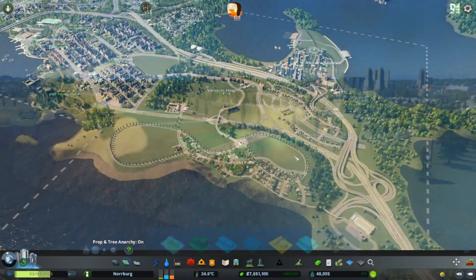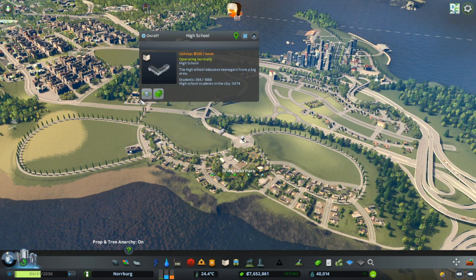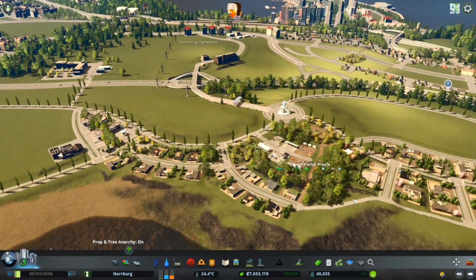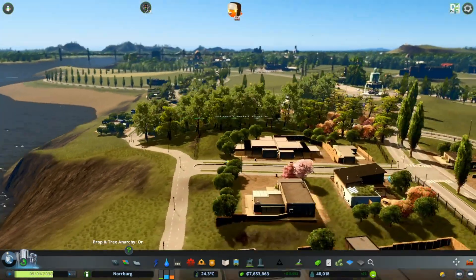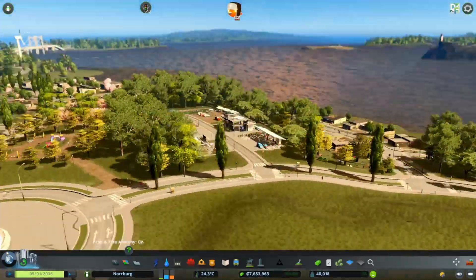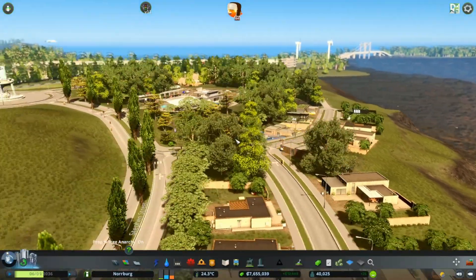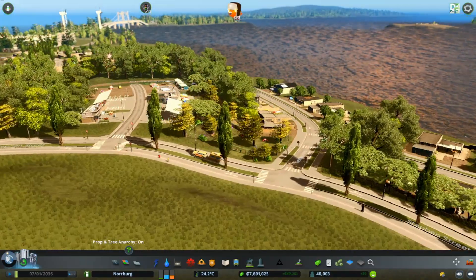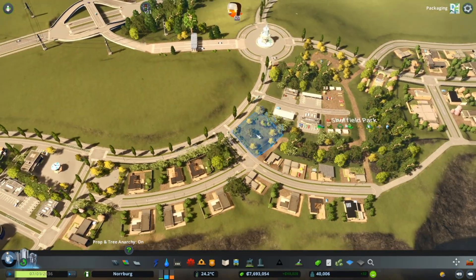We have some growth - now we are over 40,000 in population. As you can see we have this high school and elementary school. I have some housing here and I'm planting trees. As you see, if you just use trees to fill in the gaps it will look more realistic. Just fill it where you can - if you play vanilla you can also place trees beside the small places.